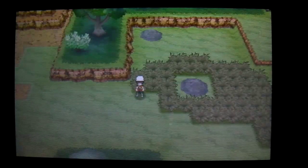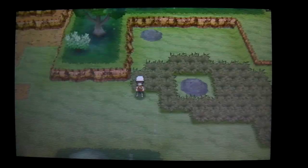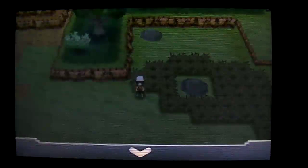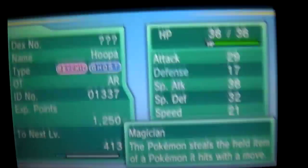Hello everybody and welcome to this new video. As you can read in the title, I got myself a Hoopa. My real life friend Patrick has this PowerSaves thing that I heard people talk about online, and he told me that you can get Hoopa through it, so I was like yeah I want a Hoopa. So I got it and it has Special Attack up, Defense down.